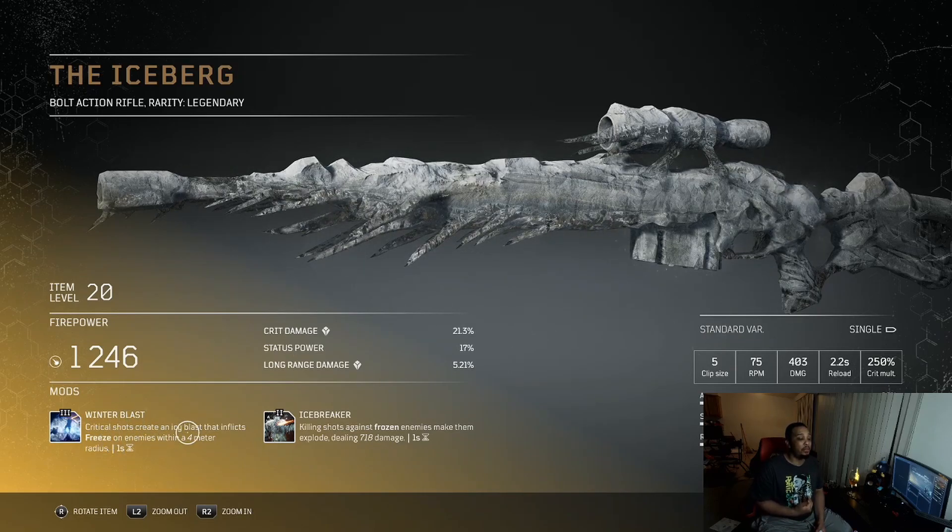We got Winter Blast — critical shots create an icy blast that inflicts freeze on enemies within four meters. So basically, if I get a headshot and you're within four meters, you're freezing. Icebreaker: killing shots against frozen enemies make them explode, dealing 718 damage. I believe this does scale with anomaly damage — leave it in the comments if I'm wrong.